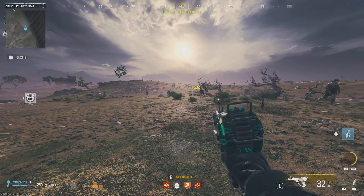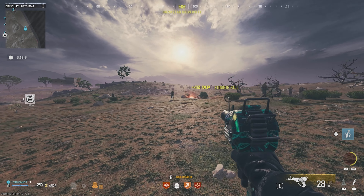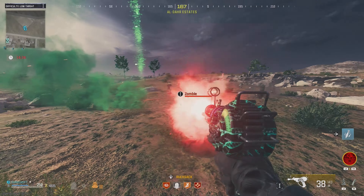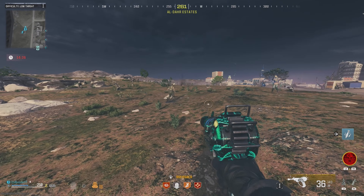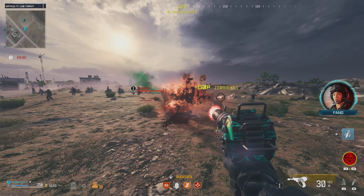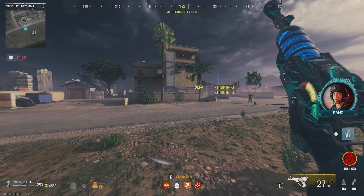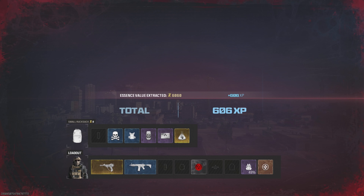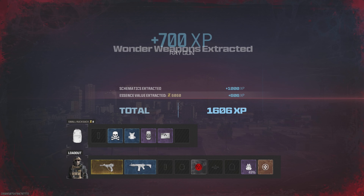I got to the point in my match where I only had a couple minutes left and I had a wonder weapon, so I went ahead and found the nearest exfil point to get out. While you exfil, there are a lot of zombies — more zombies than Outbreak from Cold War Zombies. It felt like a movie. Once you exfil, everything in your rucksack transfers into XP.